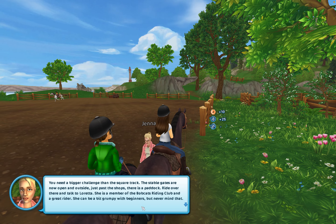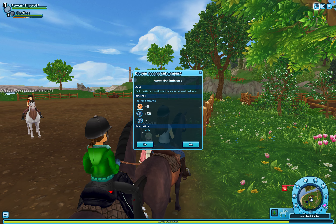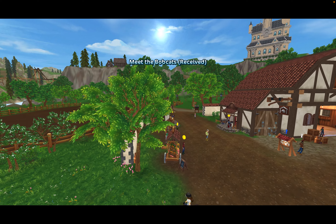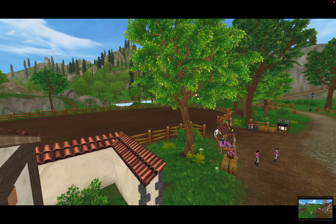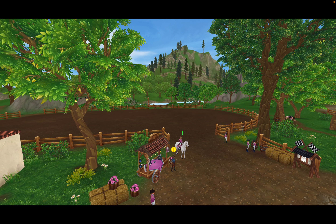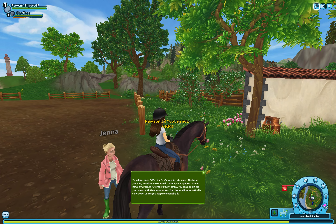Jenna says I need a bigger challenge than the square track. I should pass the shop to the paddock and talk to Loretta. I find Loretta. The game says I can now gallop — I couldn't before! I love this horse.